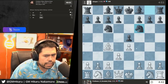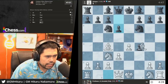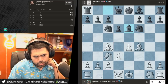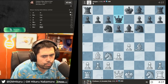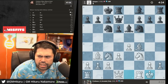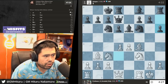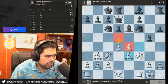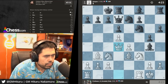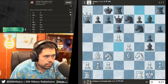Let's go knight c3 — I want to stop d5 opening up the center. Knight f3 and castles — very straightforward development. The bird is a bad opening at the beginner level; you need open space. Go knight f3. Now I can go d5, open up the scope — queen d4 is also a very good move hitting both the pawn and the knight. I take and have queen a8 checkmate.